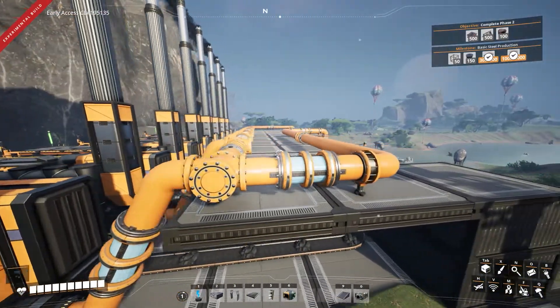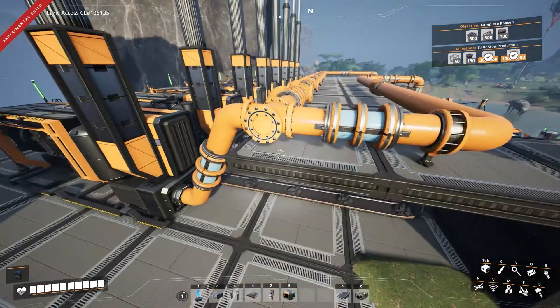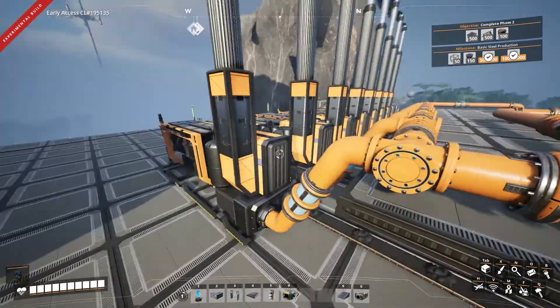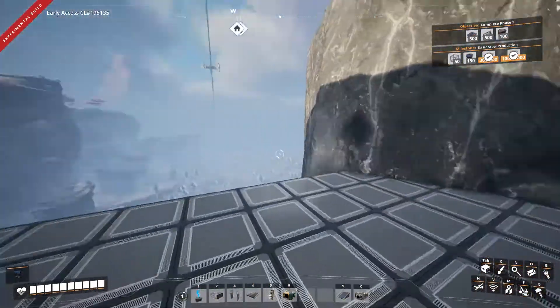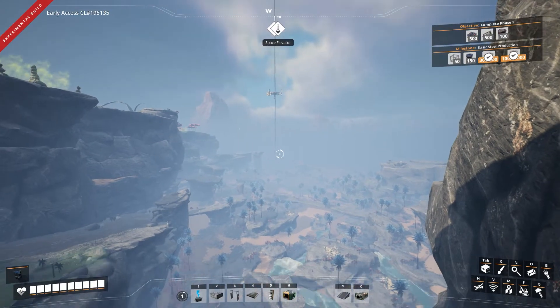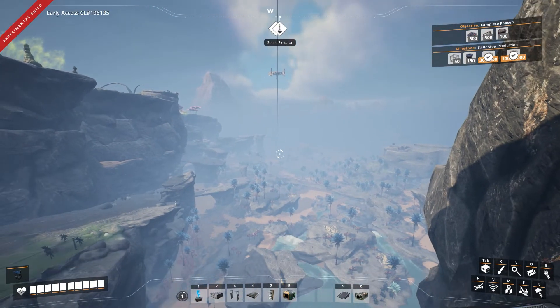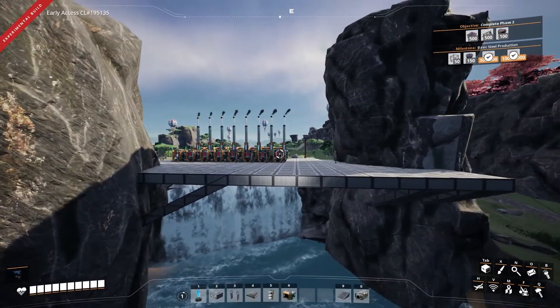I'm always going to build a system where I pump the liquid higher than I need it and then let gravity feed it down to the location being used. So this is my first little power plant just sitting up here on a platform — and you can see off in the distance my space elevator and the components there. This play session was all about getting my power built and produced so that I could start building out a platform.